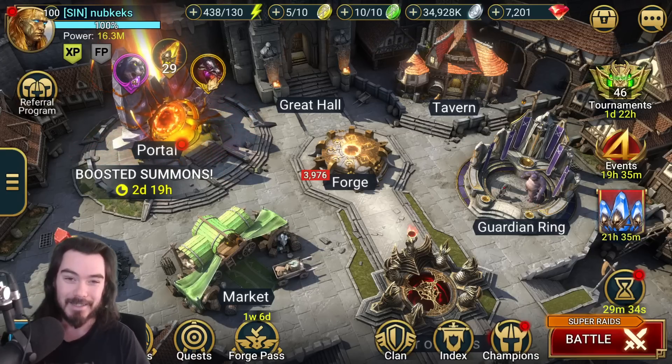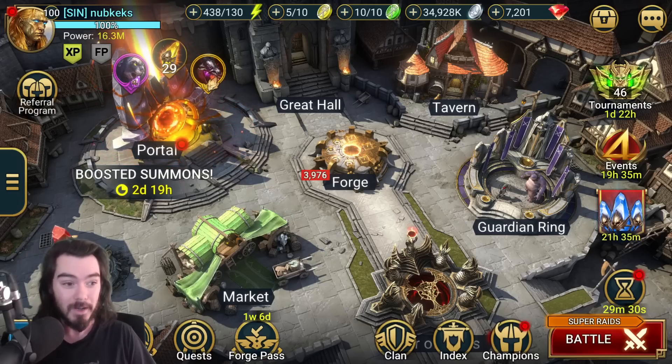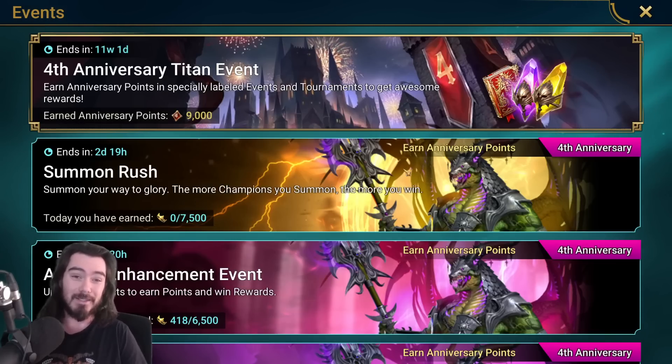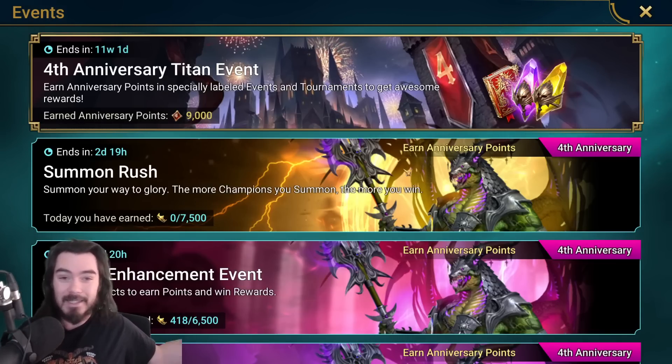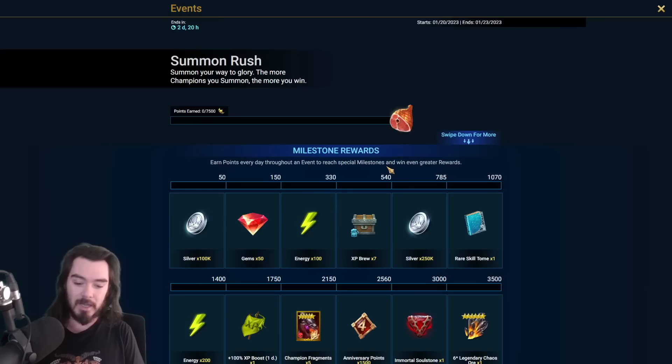Hello everyone, Nubkex here, welcome back to Nub Raids. Today is the most dreaded part really of any fusion event — the summon rush event. There's no easy way to do it; you simply have to have enough shards. That is how it works, and I'm going to be pulling my shards today.